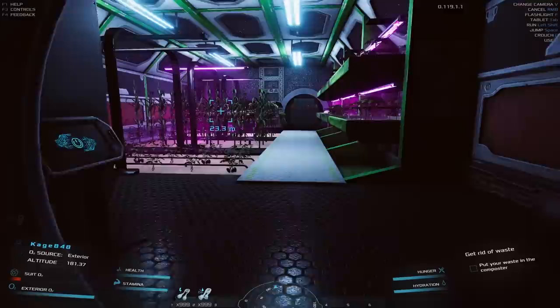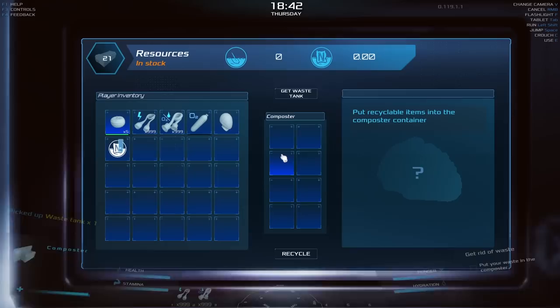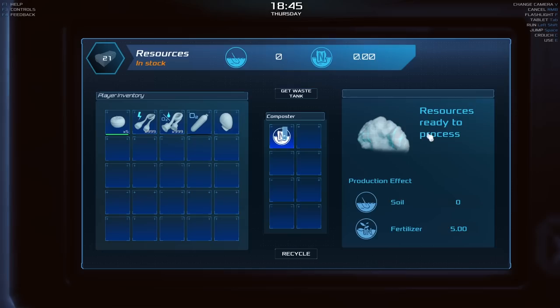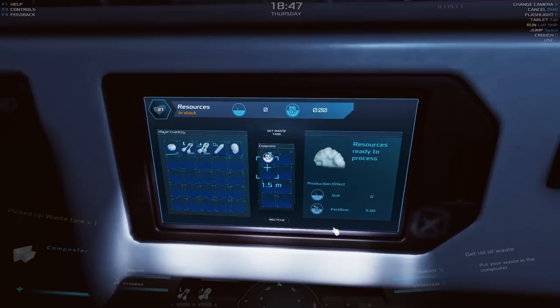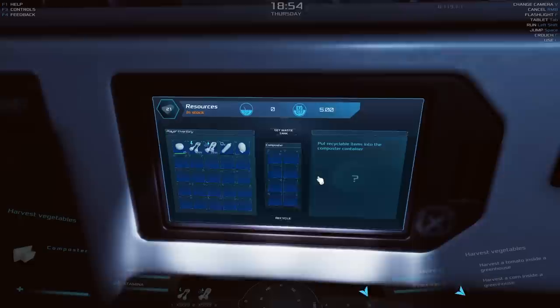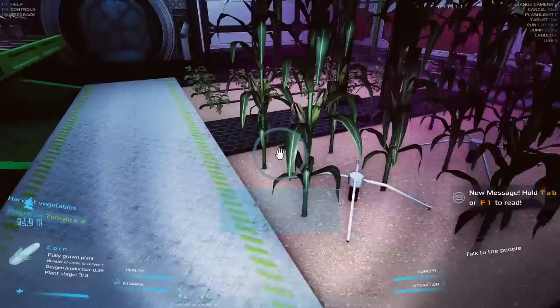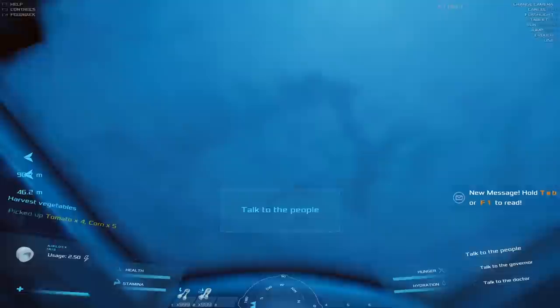I'm always nervous here that it's going to open up to the outside. The direction is telling me to go this way. Oh here we go — a nice hydroponics place, look at this fancy schmancy! Okay so there's my poop — soil fertilizer, resources ready to process. Am I supposed to hit recycle? Yeah it wants me to. We got five poop and no soil resources in stock. Get out of there — harvest the tomato and corn, talk to the governor, talk to the doctor.